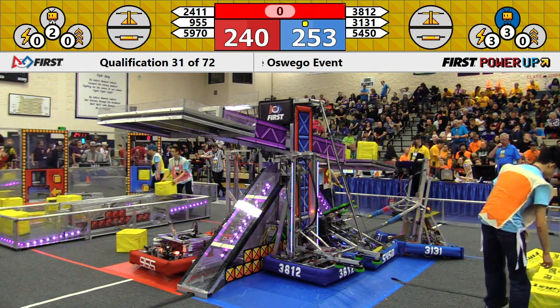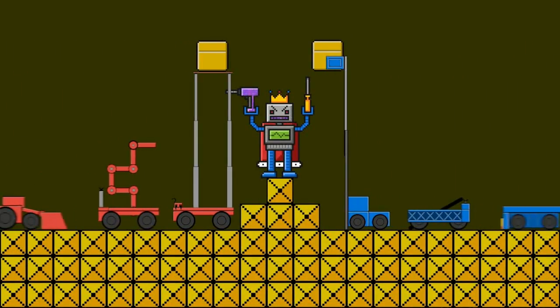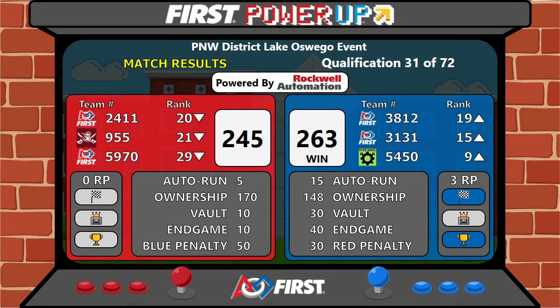Your score for Match 31. Congratulations, Blue Alliance, with a close win, 263 to 245. Three ranking points. Arrow up for the Blue Alliance. Congratulations, go Blue!